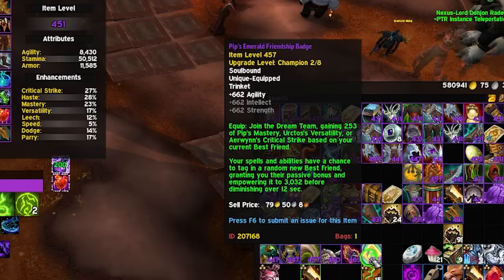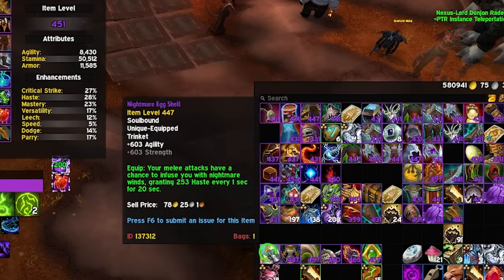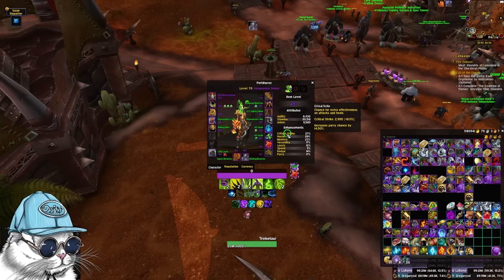These four trinkets are all from Raid. If you have no way of getting any of these trinkets and want to get them only from M+, you can also get one of these two trinkets — one from Dawn of the Infinite and one from Darkheart Thicket, which are stat sticks. So go for Prophetic Stone Scales, and then one of these other seven or so trinkets.